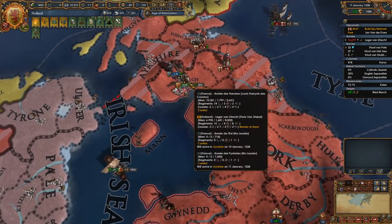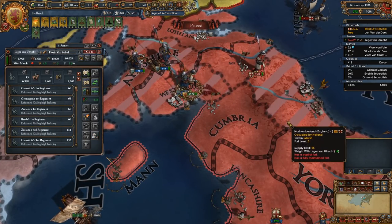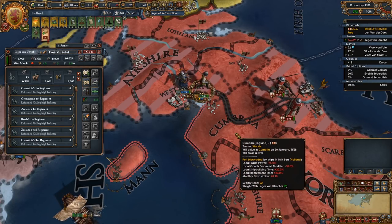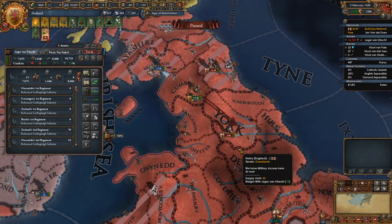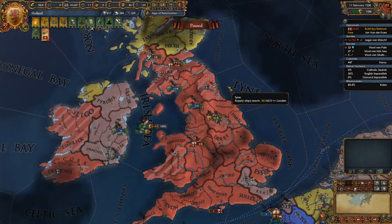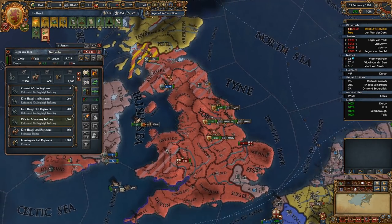This is marsh — okay, cool, so we could get a nice defensive fight over here. Come on France, help me out brother. Woods and farmlands in York — river crossing unfortunately. How are you getting away so fast? I suppose we just carpet siege him down, right? That probably makes more sense.